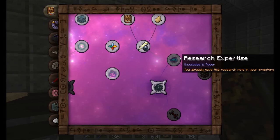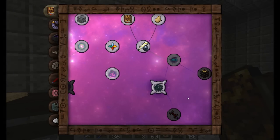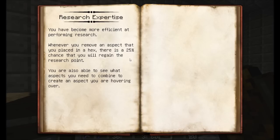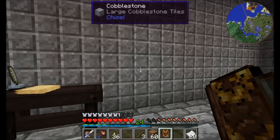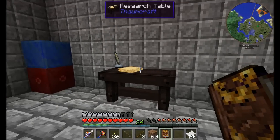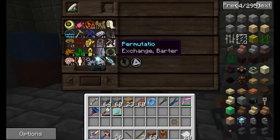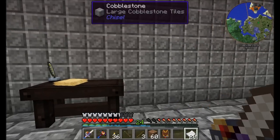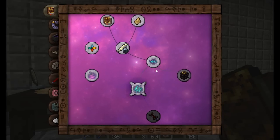All I have to do is take this item — I have a research note in my inventory — right click on it, and research Expertise is now completed and open to me. There are a couple of benefits: we become more effective at research, there's a 25% chance to regain an aspect you remove, and you can now see what aspects you need to combine by hovering over any aspect in the table. That's why I always recommend grabbing Research Expertise as the very first thing you do.